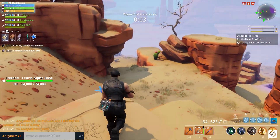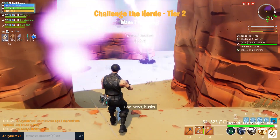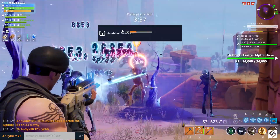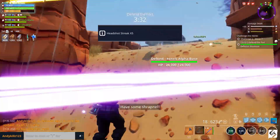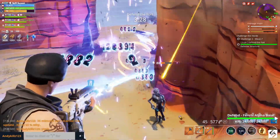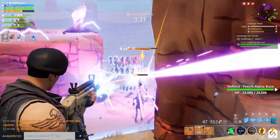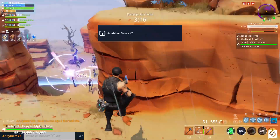Moving on to Save the World: we have the weekly horde challenge — Bulletproof Husks. This challenge features bulletproof enemies that must be defeated with melee weapons, traps, or hero abilities. The one-time completion quest reward is 1500 gold, and after that it becomes a repeatable quest for 75 tickets. They've also removed the power rating restrictions on Challenge the Horde missions, which were blocking some players from accessing the weekly challenge missions even though their power level was sufficient.